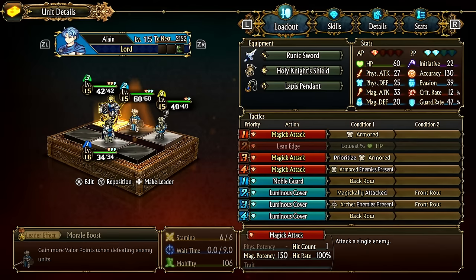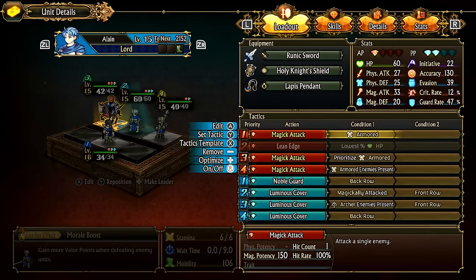Here's an example of a lane with three different armor-based triggers on magic attack. The first one will only attack with magic attack on armored targets — so if there are no armored targets available, it will skip this action and move on to something else.